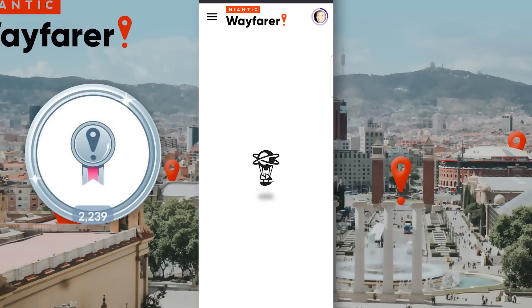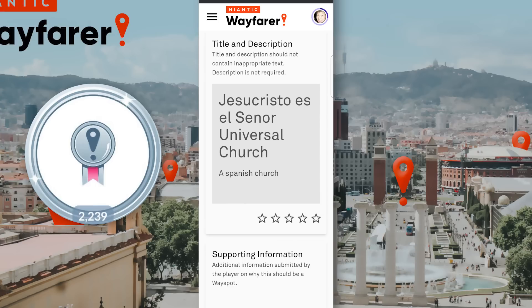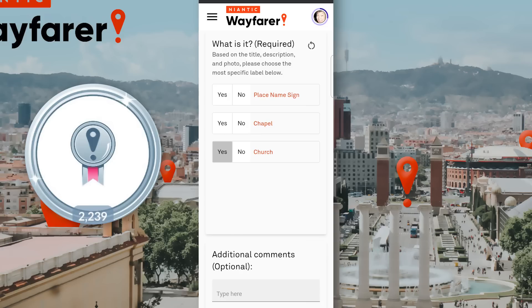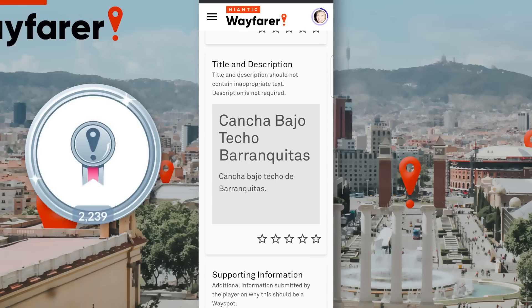Getting the 1,500 Agreements that you need for Platinum will require a huge amount of Wayfarer activity, which you may not have the time for. One tip is to set up your home location in Niantic Wayfarer to a place that has a low density of Pokéstops and Gyms, and rate most entries in that area really high. Most players in those areas will be more lenient because they want more Points of Interest to populate their town, so you will end up with more agreements. Another tip is to make a habit of visiting Niantic Wayfarer as often as you can and rating Points of Interest as much as you can. Eventually, you will get the Platinum Medal through active engagement alone.